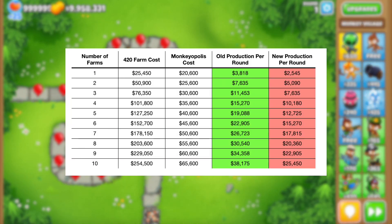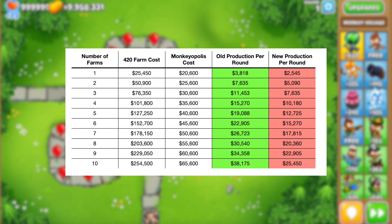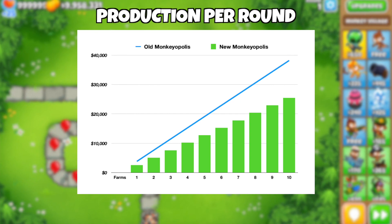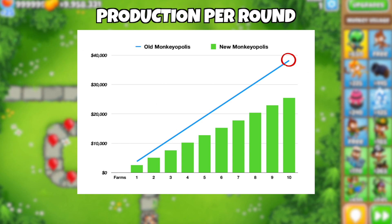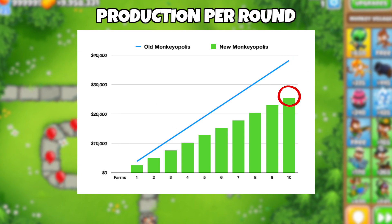The most efficient sacrifice is the 4-2-0 farm and it costs $25,450. To show you guys how ridiculous the nerf is, here's a graph of the production per round for the old and the new one. We can see that a 10-farm Monkeyopolis used to make almost $40,000 per round, which is now reduced to only about $25,000.